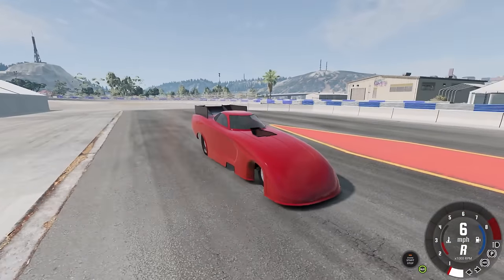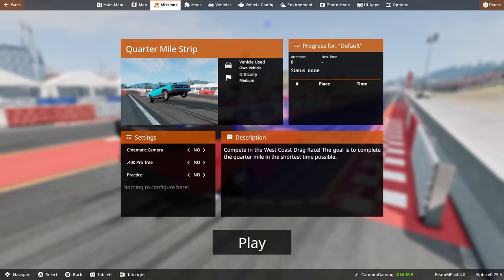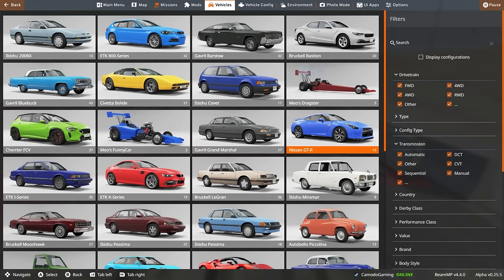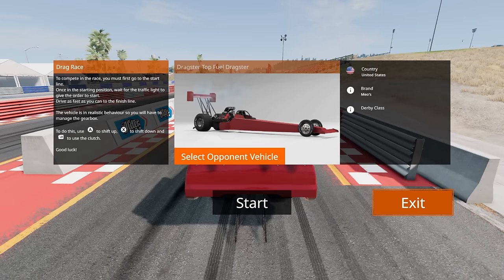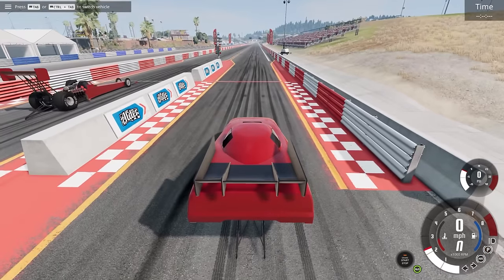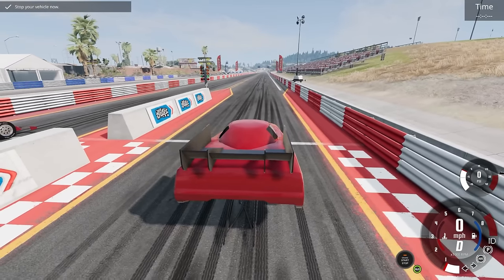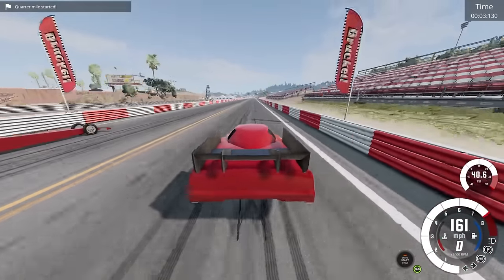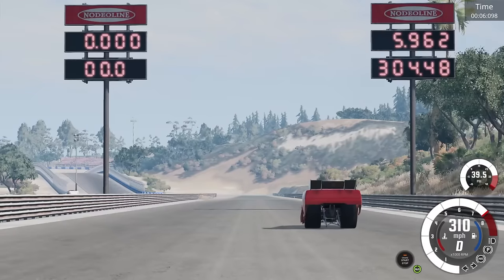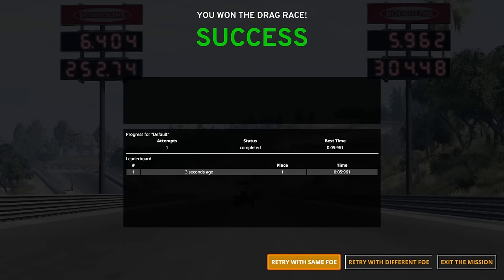By the way, there's an NHRA game coming out — maybe we'll check that out on the channel. Let me know if you guys want to see that. I want to activate a race here — let's see if we can get the AI to race us. We'll give the opponent the top fuel dragster, pretty much the top of the line you'd see in the NHRA. They're doing a decent job — it ran a 5.930.